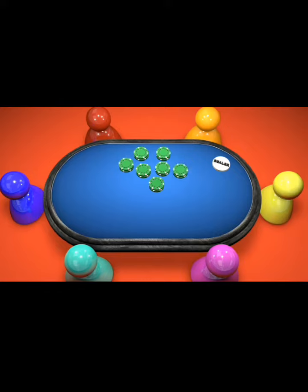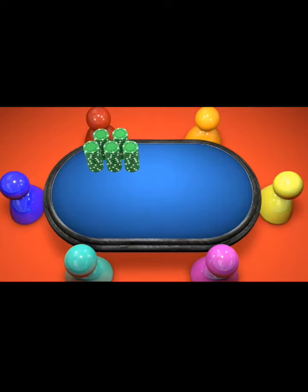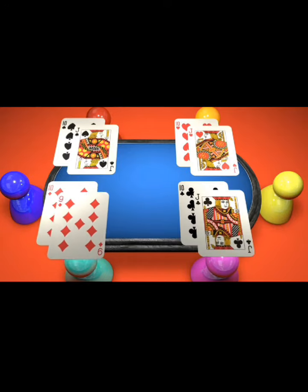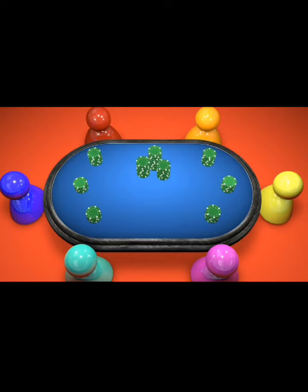Another big difference between short deck and no limit hold'em is that you can actually take chips off the table in between hands. So if you bought in for the minimum of 50 antes and you doubled through making your stack 110 antes, you can take 60 antes off the table bringing your stack back down to 50 antes. This causes a lot of action because players play a wider range of hands because they get better pot odds. The stack to pot ratio will also typically be very small in short deck.